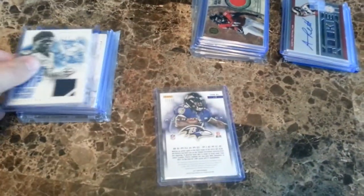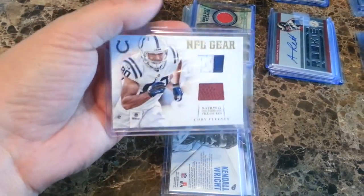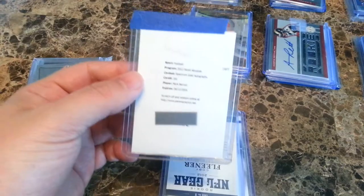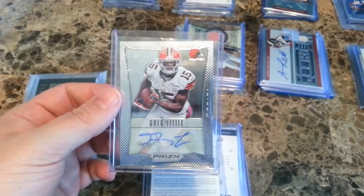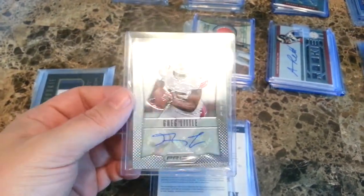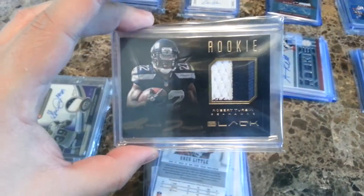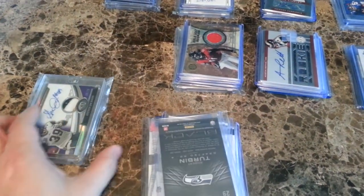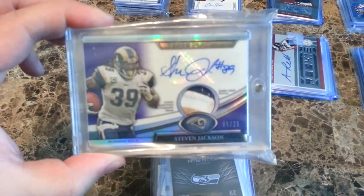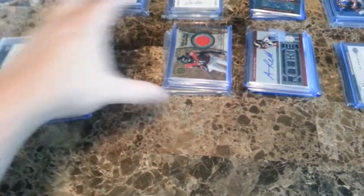Let's start off with the first one. Got a Bernard Pierce jumbo number jersey, Kendall Wright jersey. This is out of National Treasures — a two-color patch of Kobe Fleener, a Mark Barron redemption auto. This is a Spectra gold auto out of Absolute, a redemption Greg Little short print, a Prism numbered to 49 — no, three-color patch auto Robert Turbin out of Black, short printed to 99. Redemptions sell pretty well.